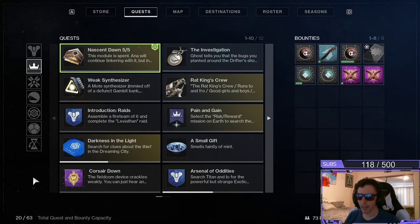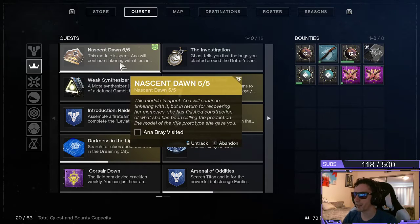Hello everybody, welcome back to Atlas, back in with another episode here of Destiny 2. It's then Don505 — This module is spent. Anna will continue tinkering with it, but in return for recovering her memories, she has finished construction of what she has been calling the production line model of the rifle prototype she gave you.